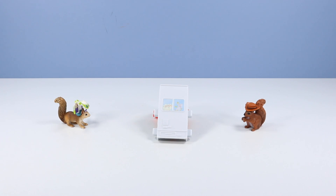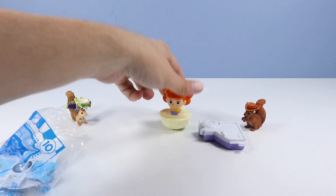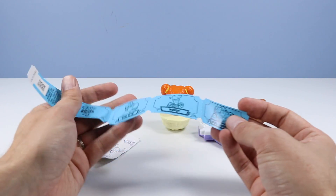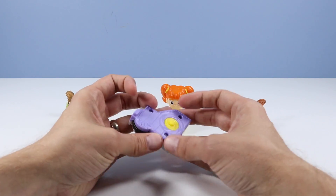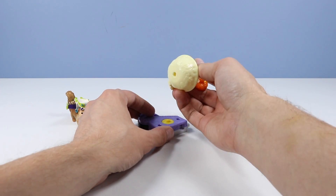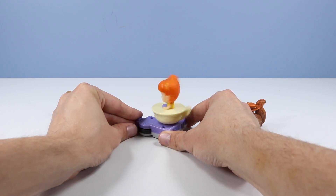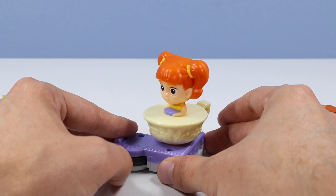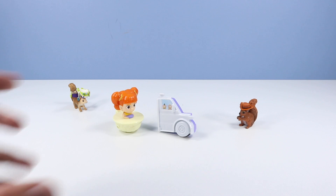Our final toy, number 10 — Gabby Gabby's Twirling Teacup. Blue tickets again with Bullseye, Woody, and Buzz Lightyear. We place Gabby Gabby's Teacup up onto the rotator tool and spin the wheel — and she spins too. All too easy. Final stickers installed — and that's number 10.